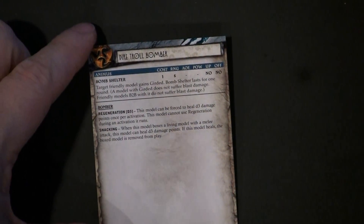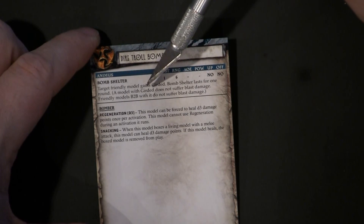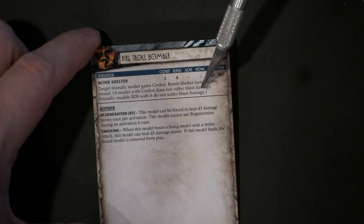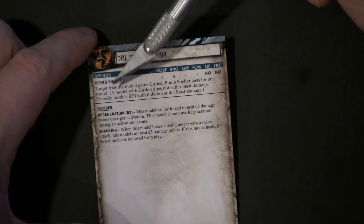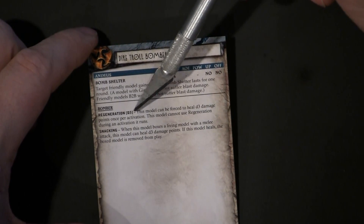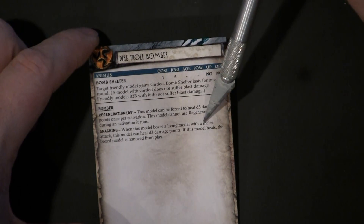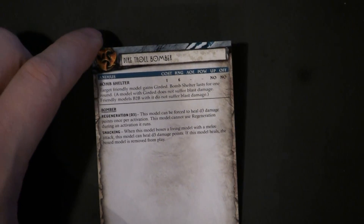On the back, we have his abilities. He has Bomb Shelter — target friendly model gains Girded. Bomb Shelter lasts for one round. A model with Girded does not suffer blast damage, and friendly models base to base with it do not suffer blast damage. He has Regeneration D3 and Snacking — when this model boxes a living model with a melee attack, this model can heal D3 damage points. That's pretty cool.